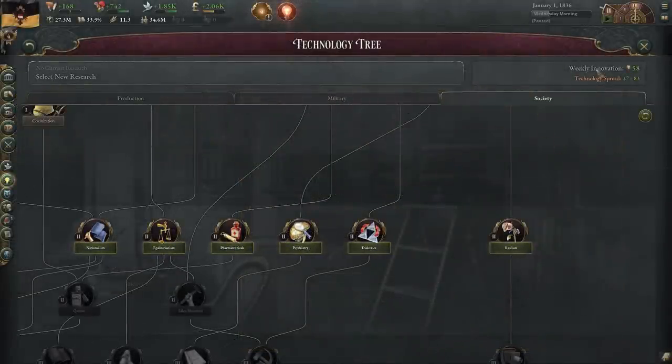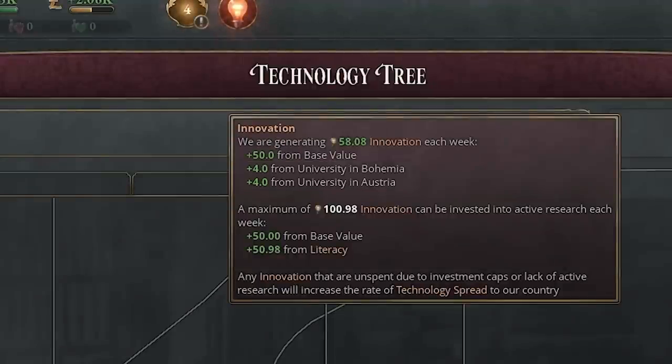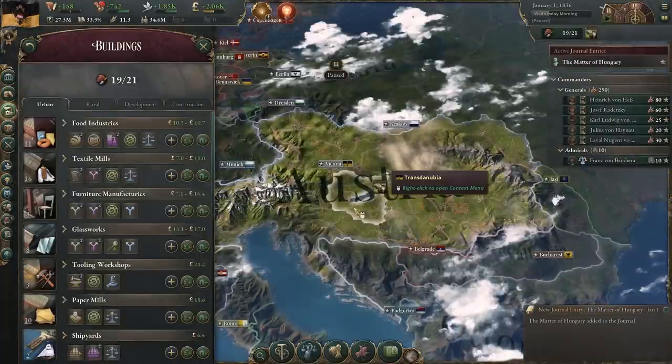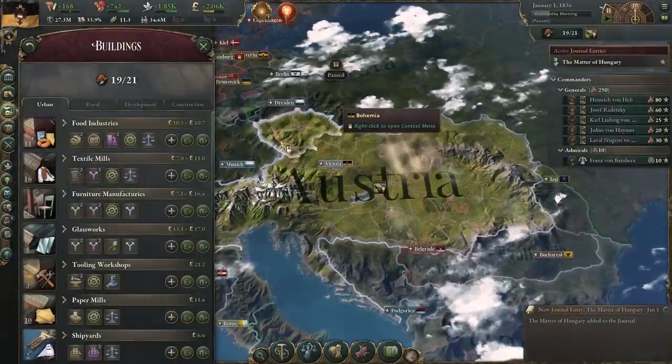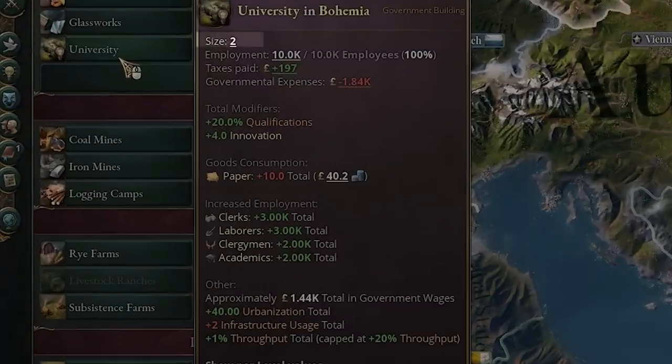So how do we calculate weekly innovation? We can hover over it. Every country has a base value of 50, and then every university will give more. These universities here are giving a plus four — usually it's plus two per level, but these are probably both level two. We can check Bohemia and Austria quickly. Yes, we have a university level two, which is why we're getting plus four innovation.